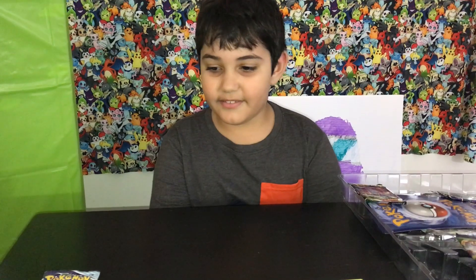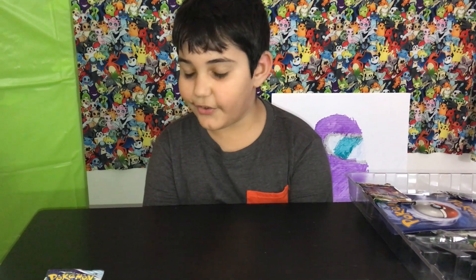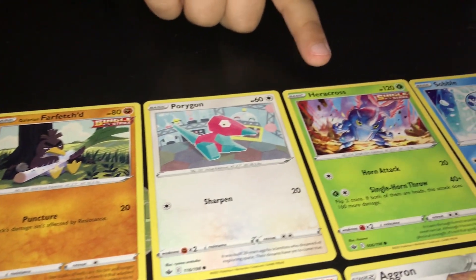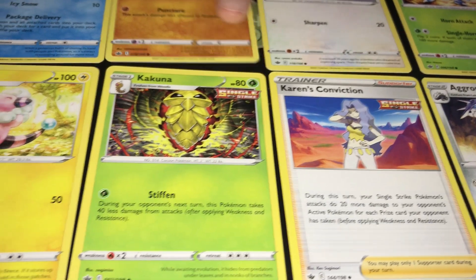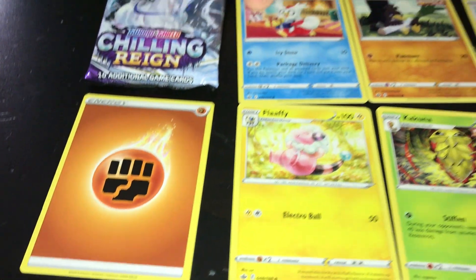This is my next pack — Sword and Shield Chilling Rain Pack. Delibird, Farfetch, Horygon, Heracross, Sobble, Wheezing, Agron, Aaron's Conviction, Kakuna, Flaffy, and an Energy Card.